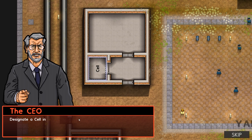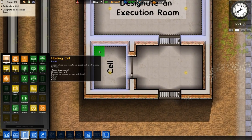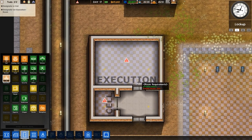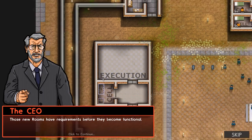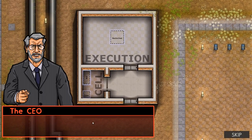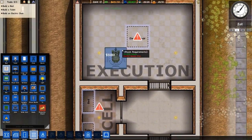There's a cell in the small area - not a holding cell, just a regular cell, which makes sense. Let's make a big cell for that guy and an execution room. It's a bit strange that we do this first in the tutorial because execution is actually optional and a very late-game thing. But it's good for explaining building mechanics and especially for explaining electricity, so that's probably why they do it.